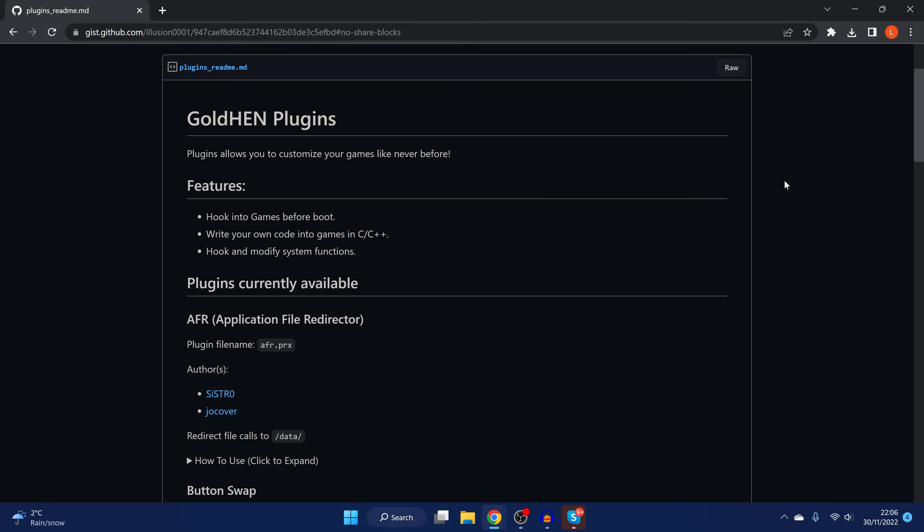Plugin loading is a pretty big deal because instead of having to wait for Sistro to release new versions of GoldHen, we can now get other developers to make plugins for the current version you're running, and you can just apply them and have a bunch of extra functionality. With this release, Illusion has released a bunch of plugins from a number of different developers — Sistro, Illusion, and a few others.